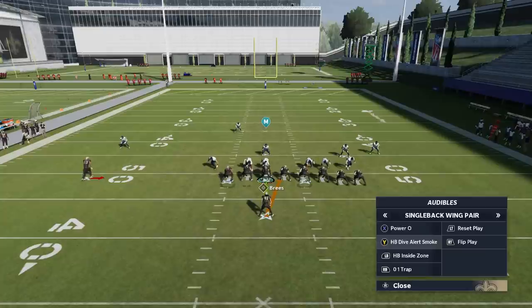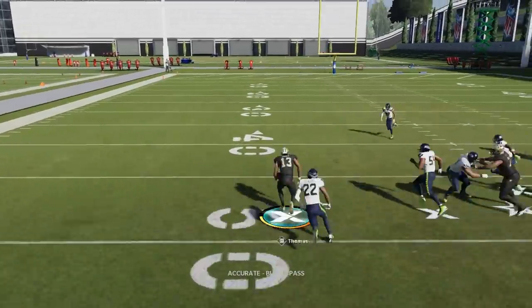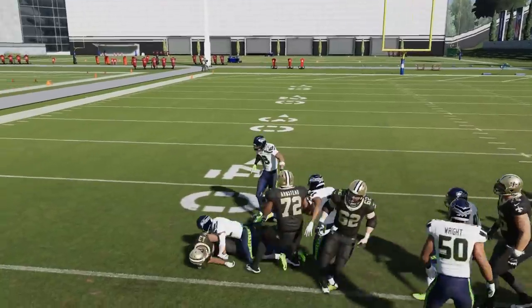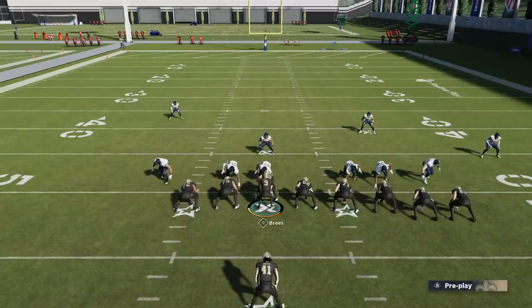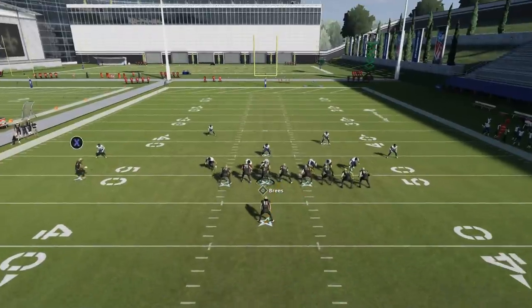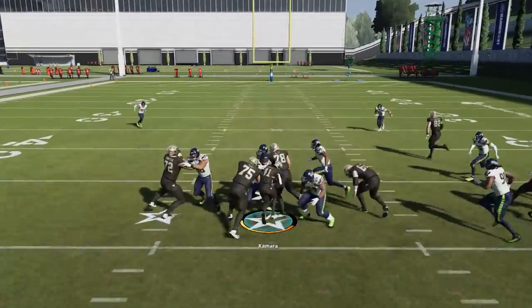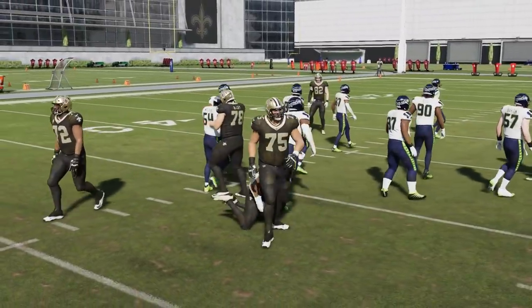The last play is the Dive Alert Smoke. Once again, we have a lane right over the middle there. I could use this either way — I could take this dive, or this looks like a cover three, which would be a good play to Thomas. Now Thomas isn't necessarily the receiver I want, but that was actually man coverage — I just juked and went up field. But if it's a cover three or cover four and that guy's playing off, that's going to be the best look. Otherwise if you have a lane — this is a pretty good lane right here — it's just man-on-man blocking, which isn't as good as the O-1 Trap, but it's something you can definitely take.